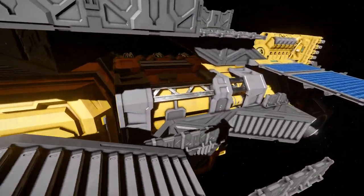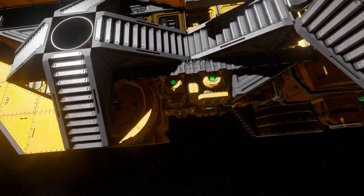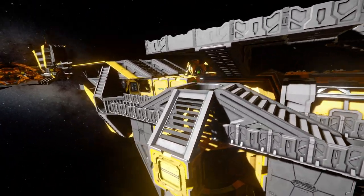So it has everything you need: refinery, assembler, cargo, jump drive, safe zone — literally everything.